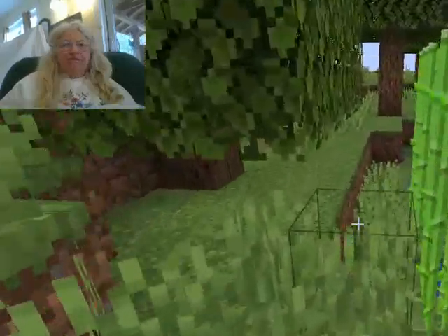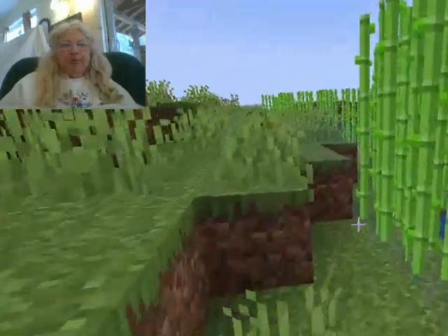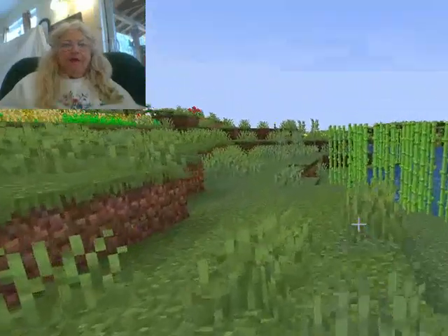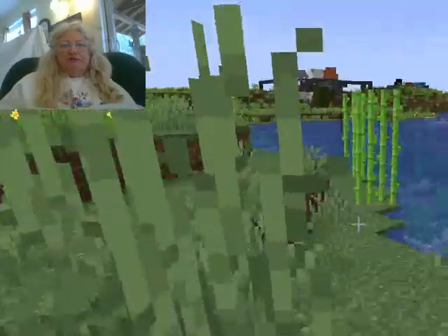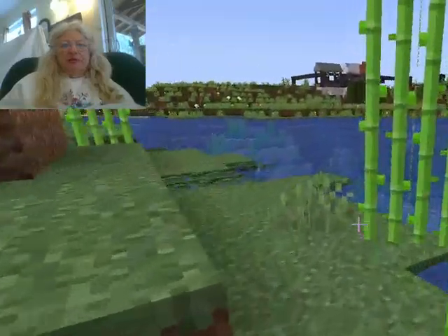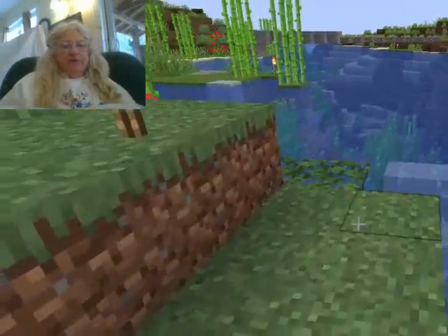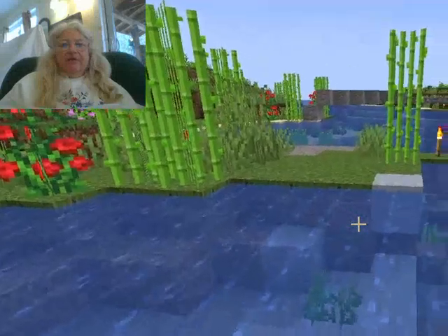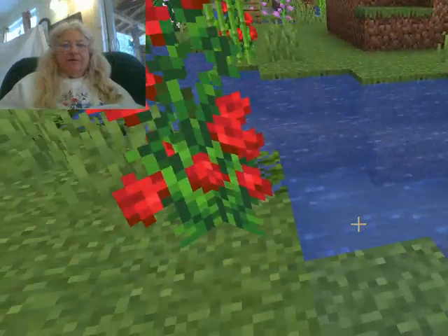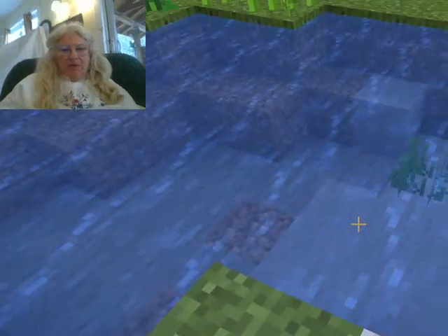There's a river over here — who would have thought! So we could come around — this is the mouth of the river. Edible drowned again. So here we go, coming in along the sides of the river bank. I can see that grass in here would be better, and let's try hitting it with bone meal.